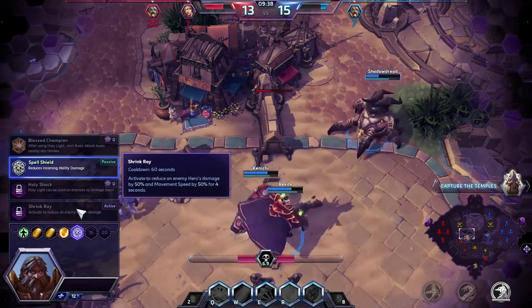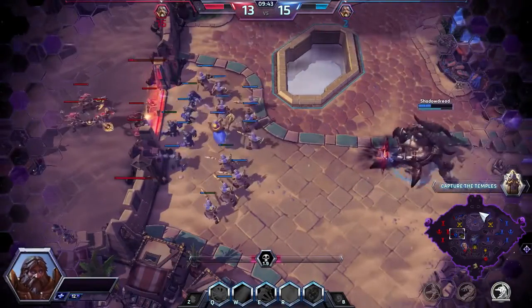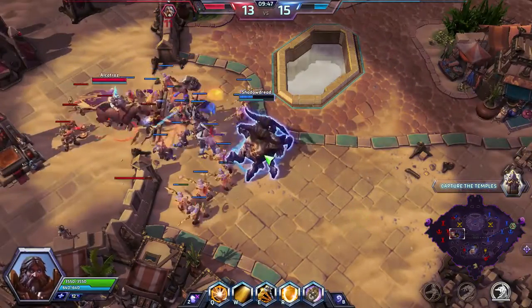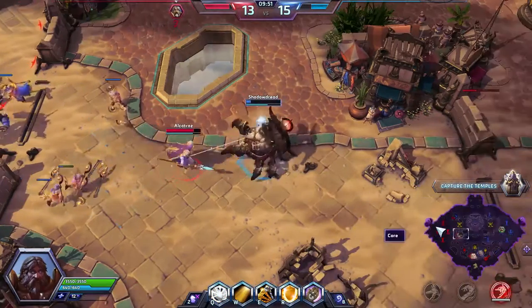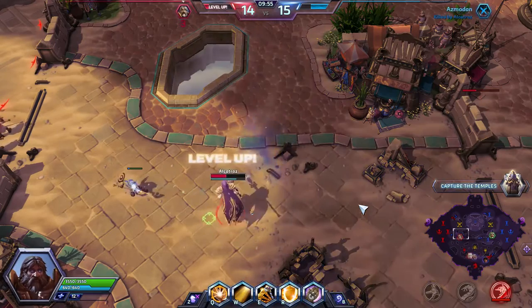Shrinka is supposed to be the best ability at this level and I think I agree with that. Azmar looks like he could use some healing — if I don't get there in time he's dead. Laser beams come out and he's dead.